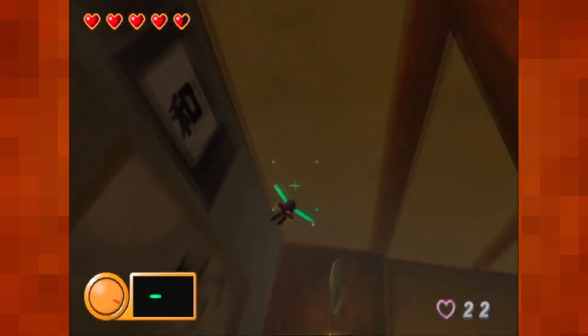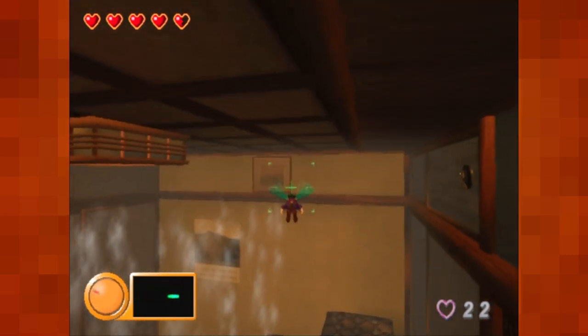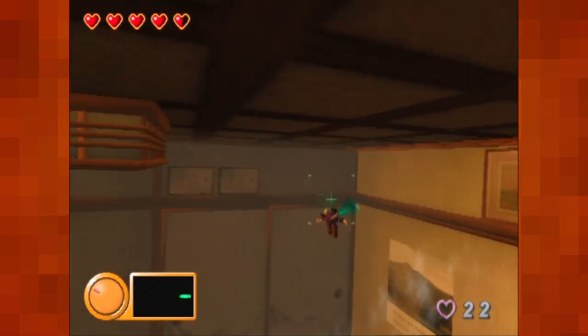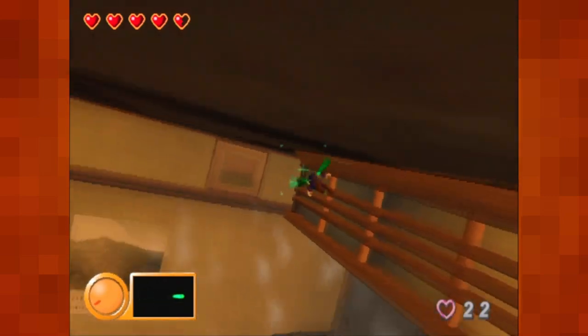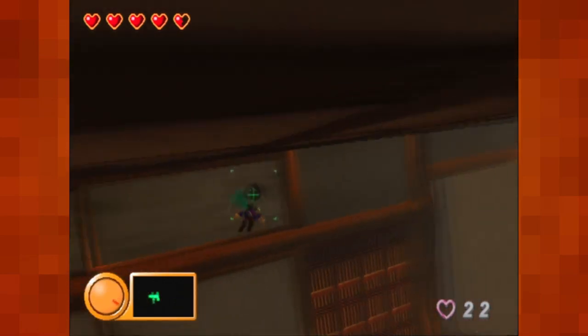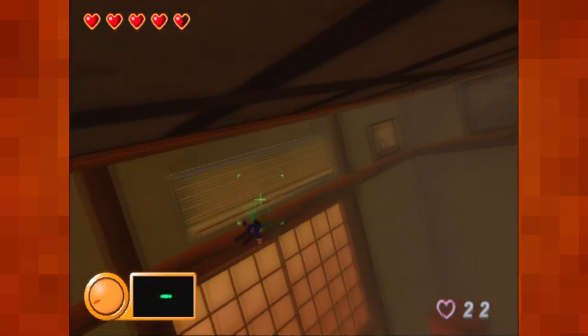There's an onigiri on the ceiling — or for those that like to do the jelly donut. Where the hell are you? Up there, this way. Where are you, onigiri? Back left corner of the outer protruding ceiling? The hell are those instructions supposed to mean?